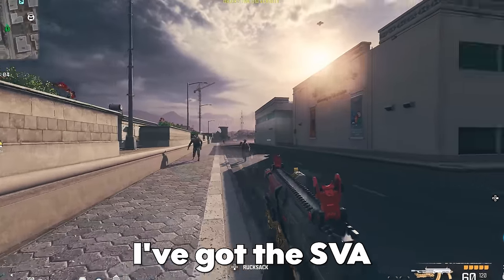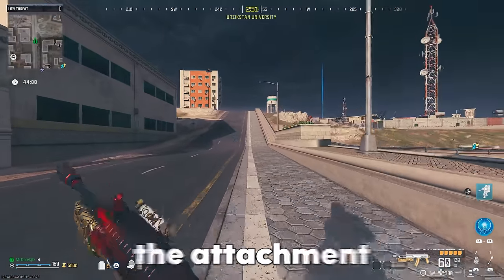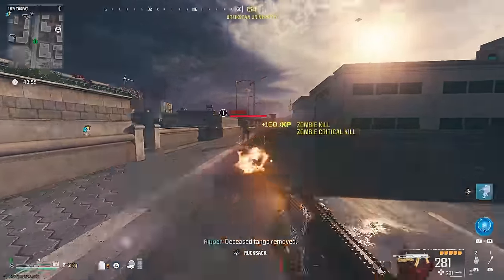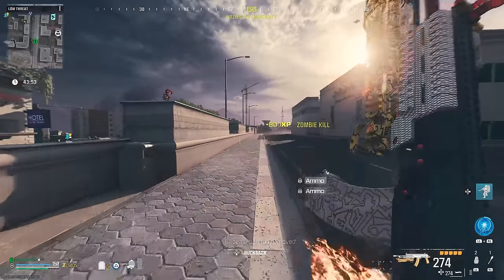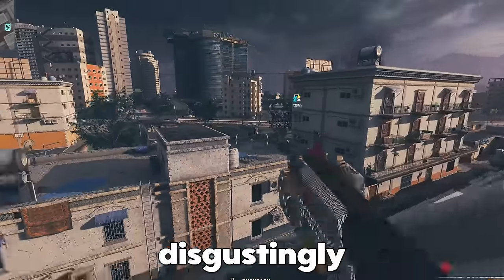Here we are in-game. I've got the SVA, but you're thinking, is this it? It's actually the attachment I've got on it. On my left D-pad, we have the Flamethrower Fuel, and I don't know what the heck Treyarch did with the Season 2 Reloaded update, but this is disgustingly powerful now.